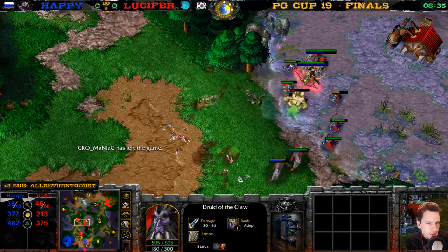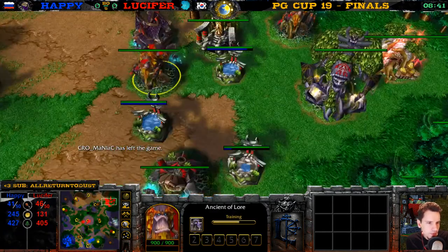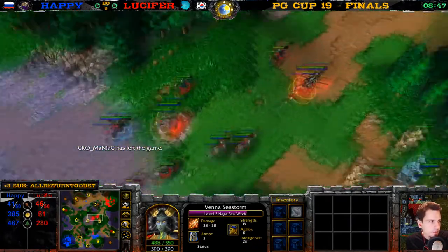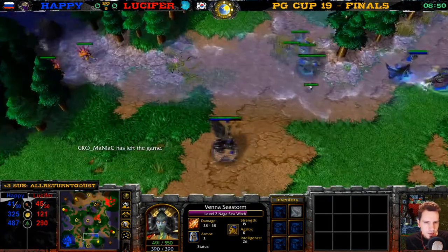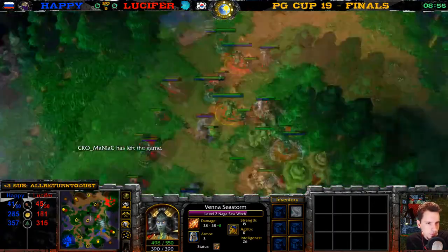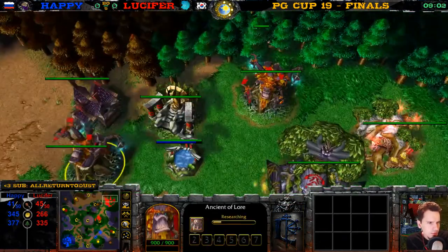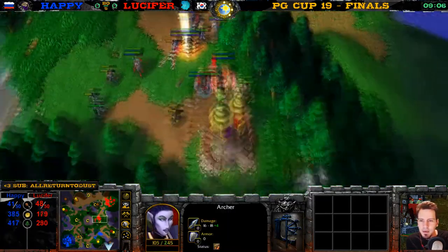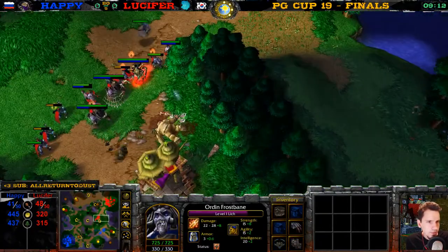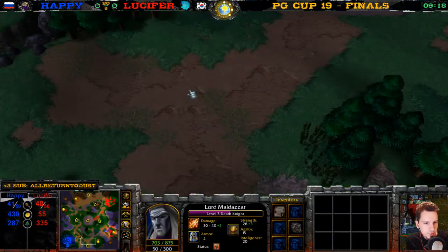Naga wants level 3. The bear is adapt. There's a Shade checking out — there's no expansion for Lucifer. Lucifer is just planning to win another fight before he builds the expansion. Lucifer 46 supply, Happy 41 — 45 now, so he just built something. Maybe he cancels a wisp. There's Master Bear and a Dryad — he's just killing everything here. Death Knight level 3, Lich level 1. Does Lucifer know that Happy is creeping this? It all depends on what his Shade saw.